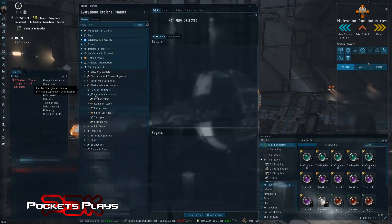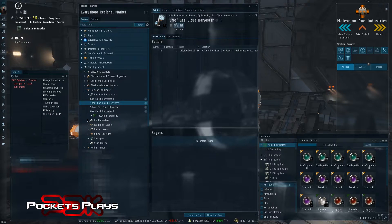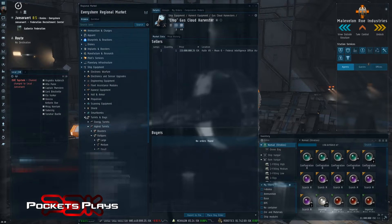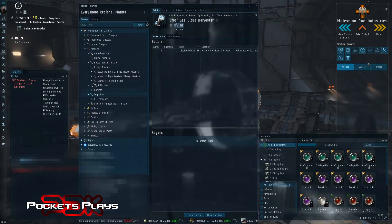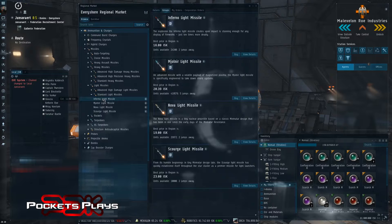A lot of times on the market, things will sell. Let's find something a little more common than Faction Gas Harvesters. Let's go to Ammo — let's do some basic ammo. So let's do Missiles, Light Missiles, Standard, Infernos.